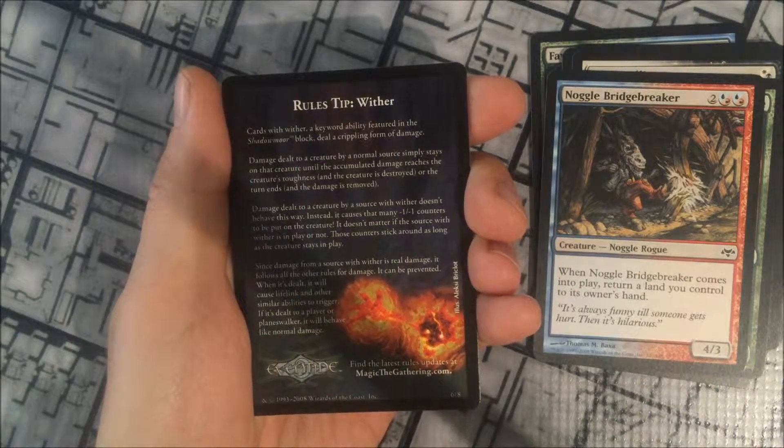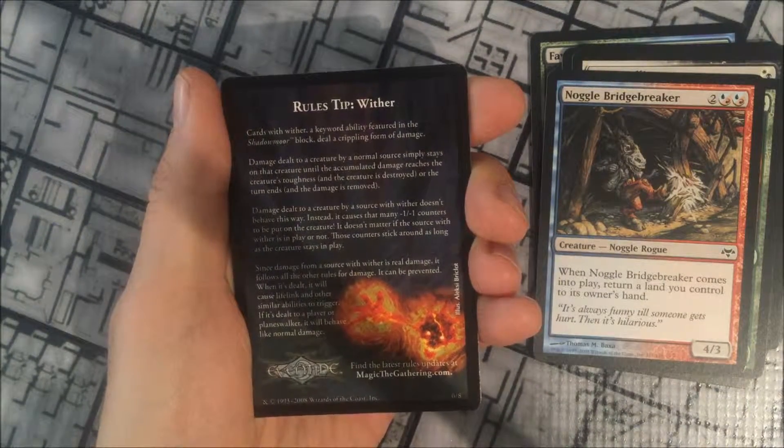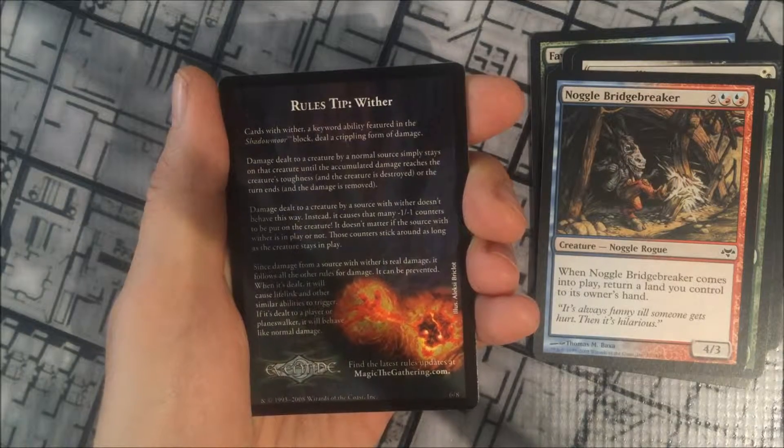We have our Rule Tip card — you would either get a token or a Rule Tip card in these packs. This one talks about the Wither mechanic, which gives -1/-1 counters onto creatures when they receive combat damage.